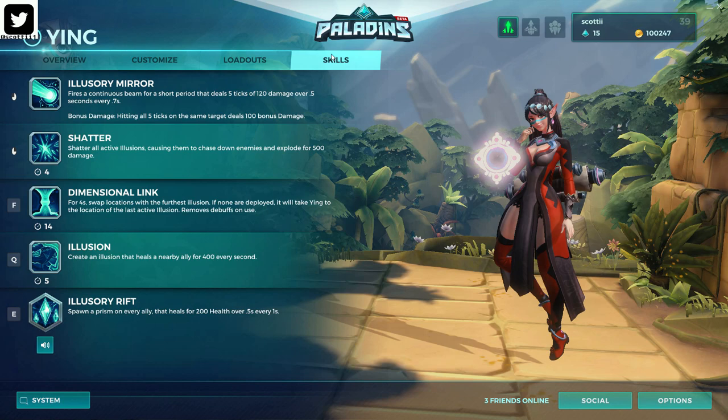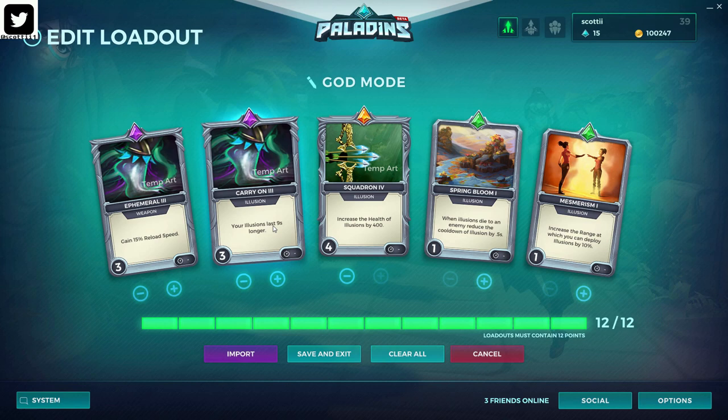Next, we're going to talk about Loadout. The one I created is called God Mode — it does everything. It deals damage, it heals, it gives you escape. It's the whole package for Ying's kit. Starting with the Reload card, it increases your damage output. With Ying, she doesn't have much of a clip, and her beams don't do a lot of damage unless you get that bonus damage. Having increased Reload Speed just helps get your damage out.